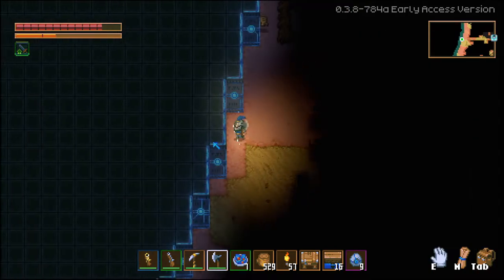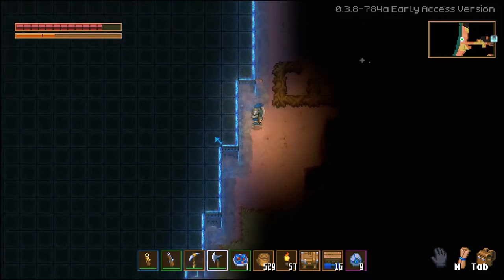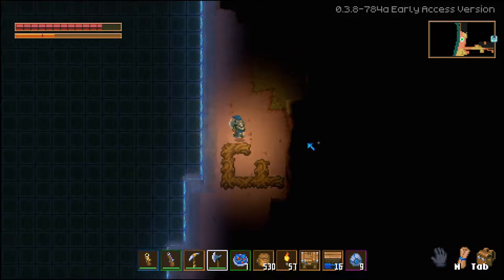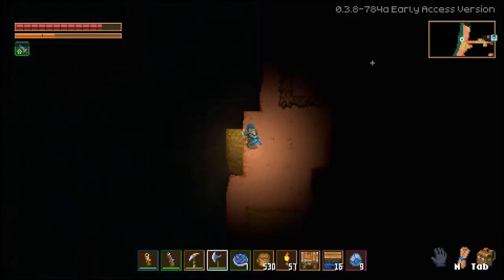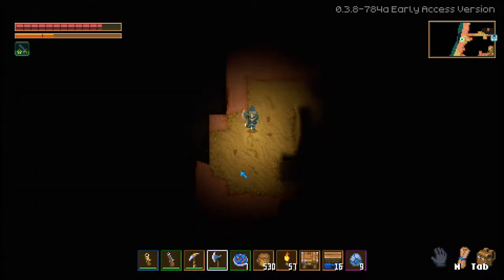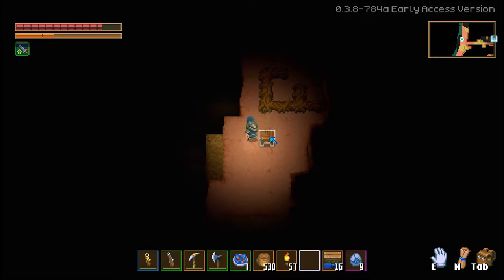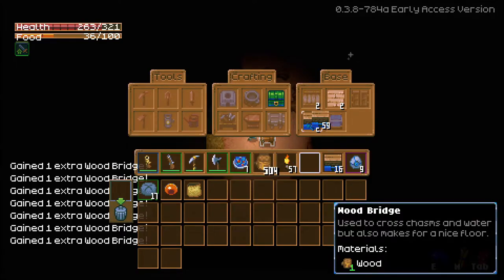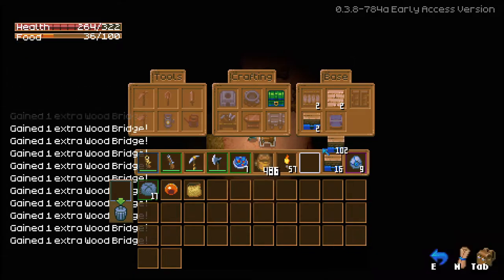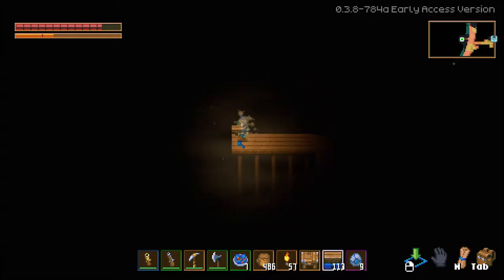Alright, here we are. I just press E on it — that's so weird. Holy crap, it's just a chasm. Something tells me I'm gonna need a lot of these. That might be enough — probably not. Wow.